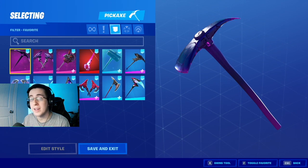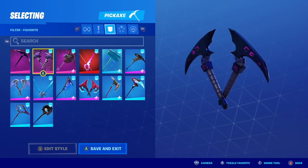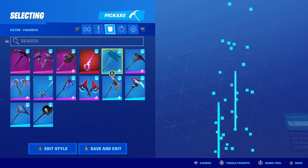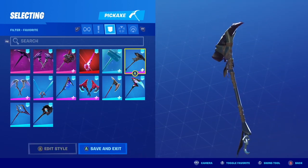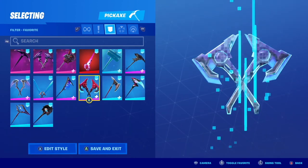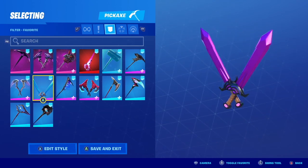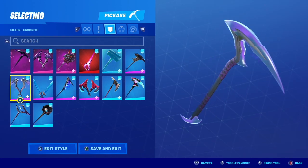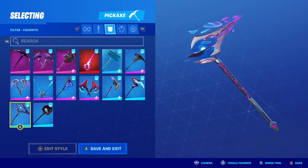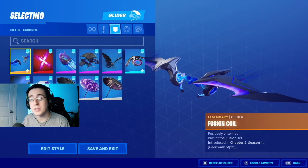After the back blings, we now have our pickaxes. Following up from our pickaxes, we now have our gliders.